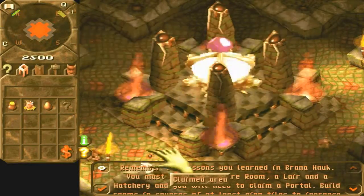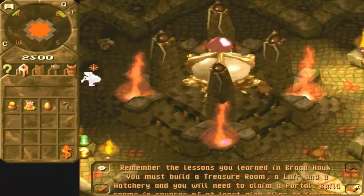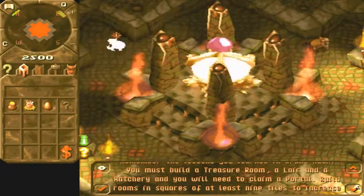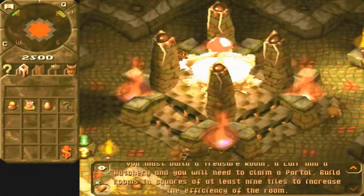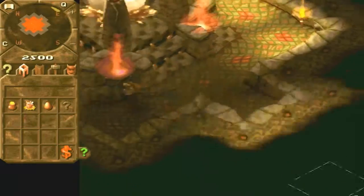Remember the lessons you learned in Braana Hawk. You must build a treasure room, a lair and a hatchery, and you will need to claim a portal. Build rooms in squares of at least 9 tiles to increase the efficiency of the room. So a room should be at least 9 tiles — that's 3 by 3. That's basically the same thing I've been doing the whole time.